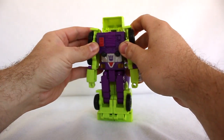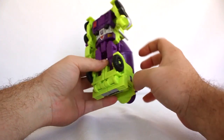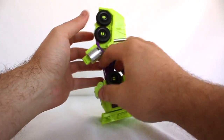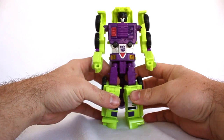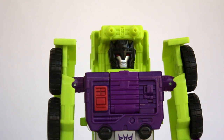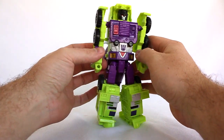Transforming him into robot mode — detach the arms here, bring up the arms. This is killing my thumb — man, this is a tight joint. Fold out the legs, fold this out and fold it back in — and there's Mix Master! I really like the way he looks. I like that his head looks like a Decepticon symbol — I think that's pretty cool. Pretty simple transformation, but he has a big butt. He does have elbows though.